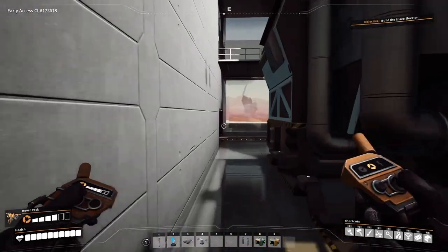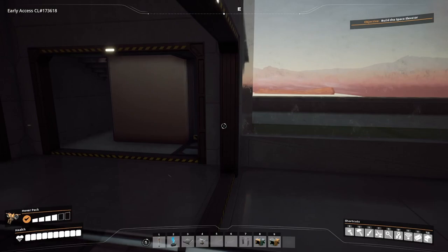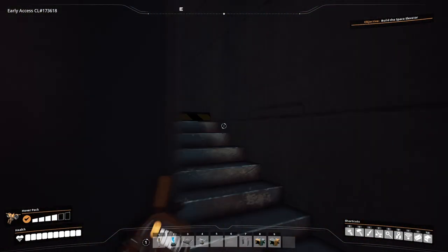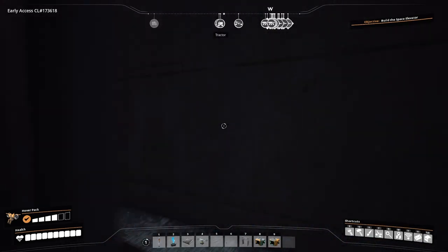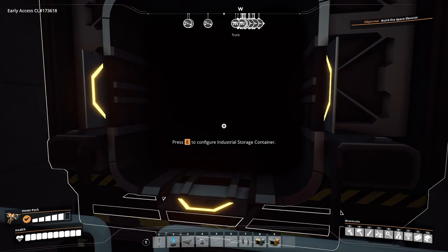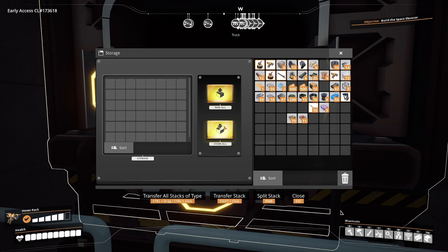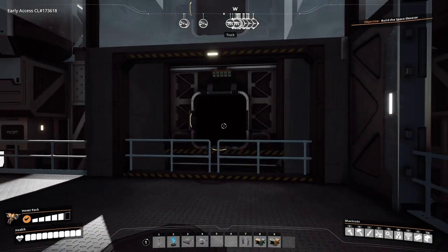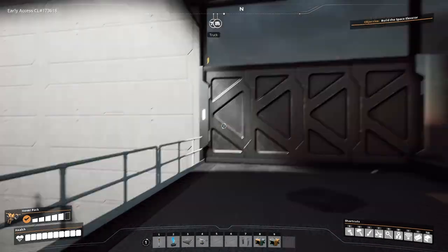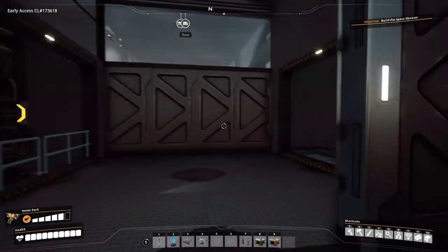With this plastic, instead of sending it to another factory, we're actually just storing it. The reason is that with a lot of the new foundations in Update 5, if you want them to be glossy you do need plastic. So we're sorting it into this container here to build up a supply of plastic that we can use for our future builds.